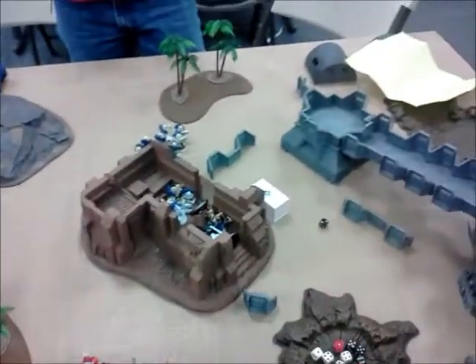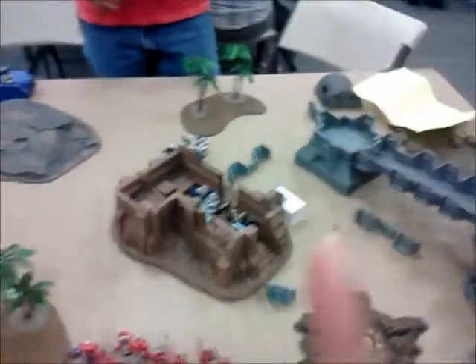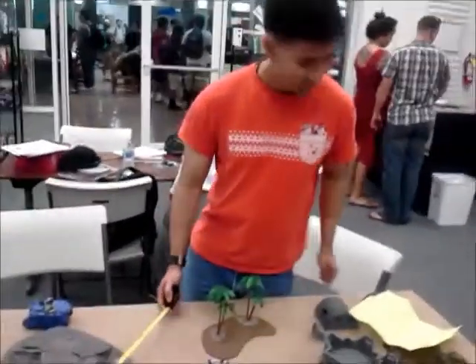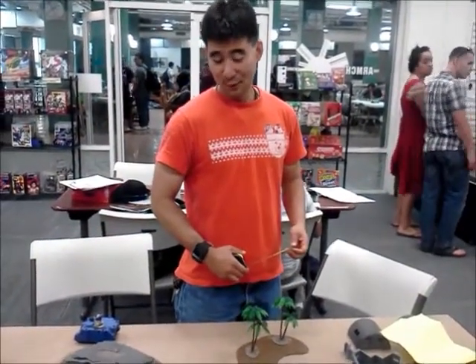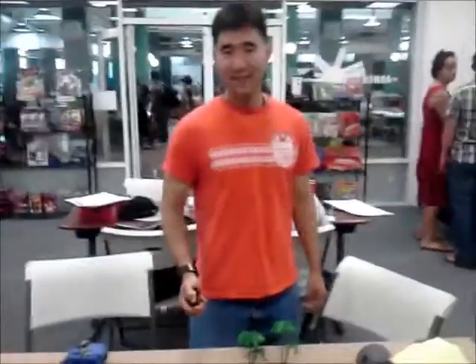The first guy made his Feel No Pain and dropped the banner bearer next to him. He ate up some shots and dropped. Then the HQ jumped in front and made his Feel No Pain, until the last bolts took him down. Through the Vox channels: 'The commander is down — we must kill those orange bastards!' They all moved into the center getting close to capturing the objective. No assaults were made.